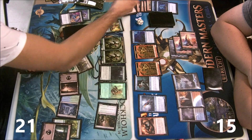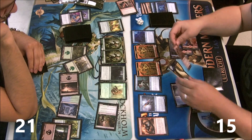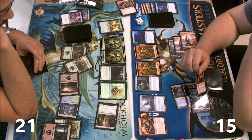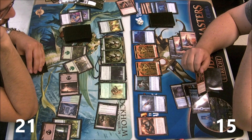I guess it's the correct play to try to eat a Desperate Ravings. I could just let this happen, bounce his pump elf, and then play Desperate Ravings killing Deathrite Shaman. But what I'm worried about is that I don't have that many flashback spells left, and I want to use as many Desperate Ravings as I can.